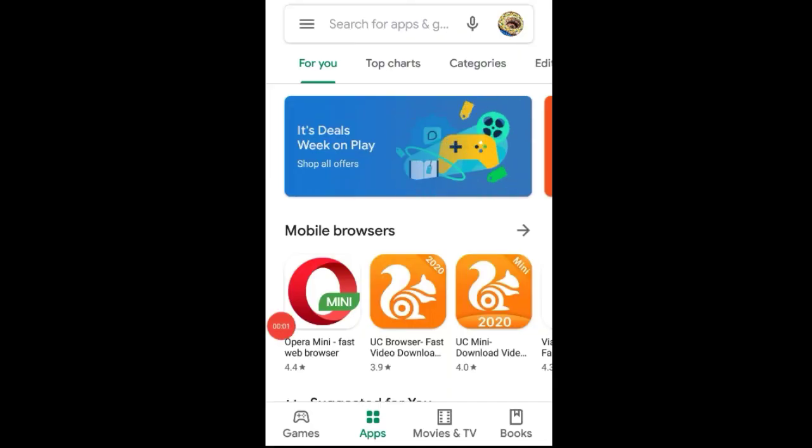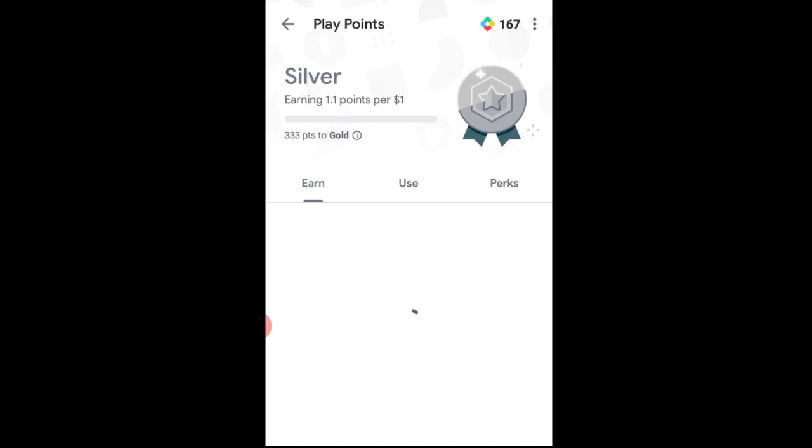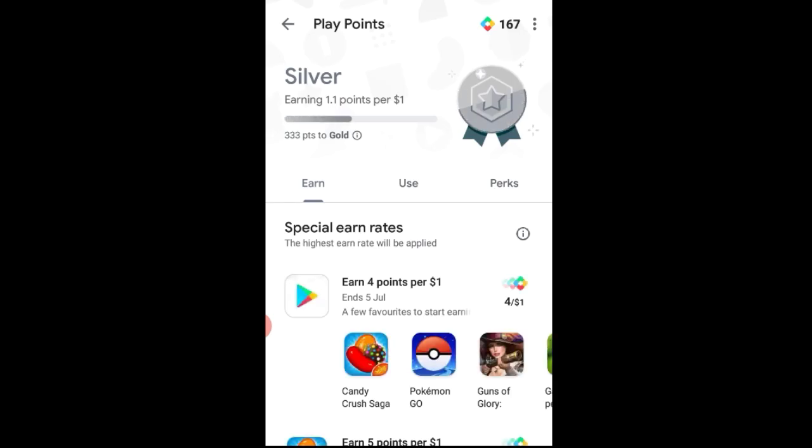Hey guys, welcome back to my channel. In this video I will talk about special earn rates in Google Play Points. Here you can see 4x Play Points on all purchases — some really good special earn rates are available now. It says ends July 5.